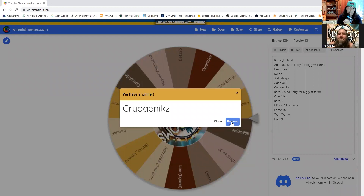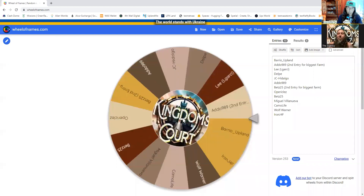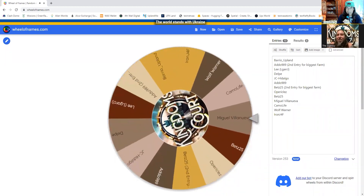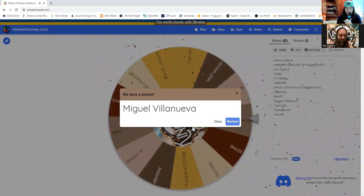Next and last, these final farmers will have a chance for 2,000 UPX. Here we go, good luck. The winner is Miguel Villanueva. We're assuming that's not his Upland name — we're interested to find out. Hopefully we're not doxing anyone, but apparently he doesn't care.